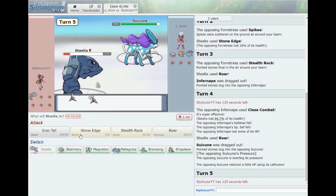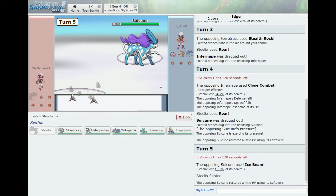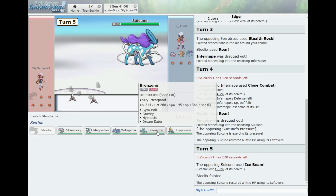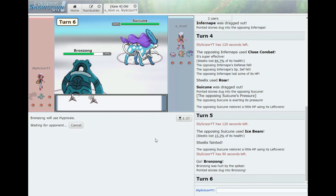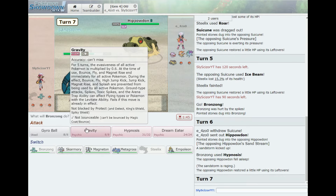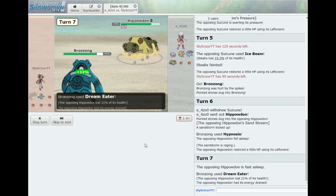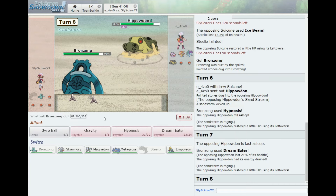Let's just roar one more time — Ice Beam. Maybe I misplayed that, but it's hard to say. I thought Infernape would use a different move. Let's go Bronzong and use Hypnosis — hopefully it switches into Infernape and gets it asleep. Nice, I hit it! Let's go Dream Eater to get the health back — didn't do a lot. Let's take this opportunity to switch despite the sandstorm, which will eventually pass.